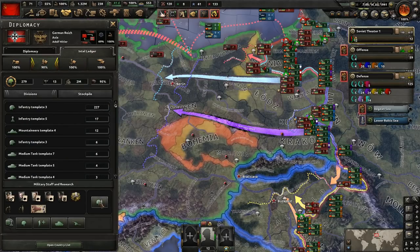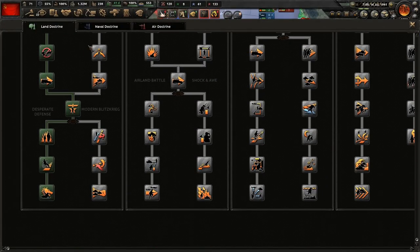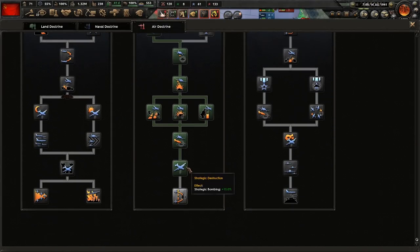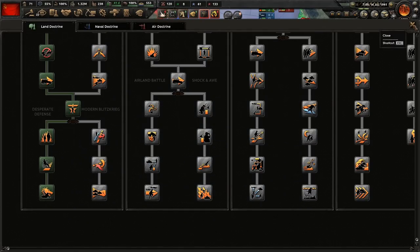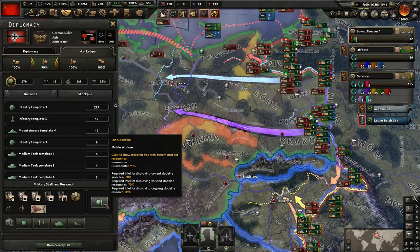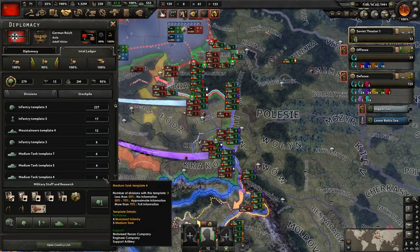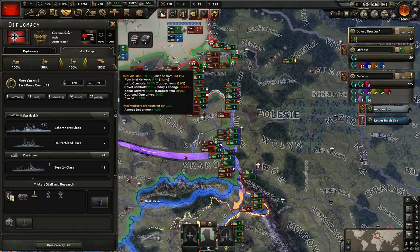In fact, that's one thing I wanted to show: the Germans have completed their doctrine tree on land. In the navy they've only gotten two, but in the air they've almost completed it as well. So the fact that we are doing so well on land and in the air, considering we barely have any doctrines and they've completed their tree — that's really telling you something. That our divisions are designed pretty well in order to perform as well as they are. When you compare our doctrines, that tells us our designs must be pretty decent.